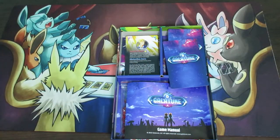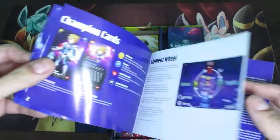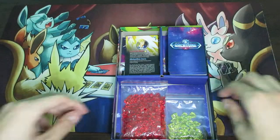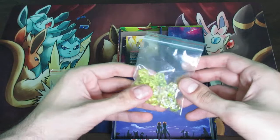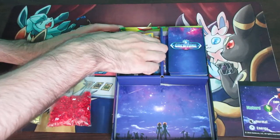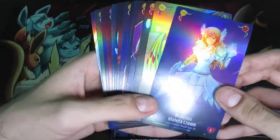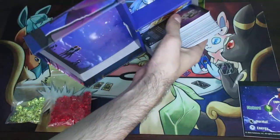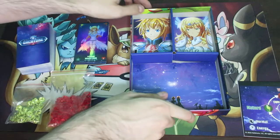Upon opening this particular product, you're going to see a couple things. The very first thing is a game manual — you don't really need to use it if you're watching this video, aside from the very back part which shows some very important information. There are also two different types of counters: health counters or HP counters, and victory counters. Lastly, there are two types of cards: character cards and action cards. All character cards are foil on the front, but the back side is actually more important for gameplay.